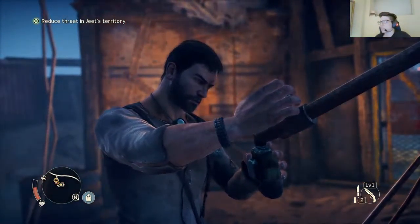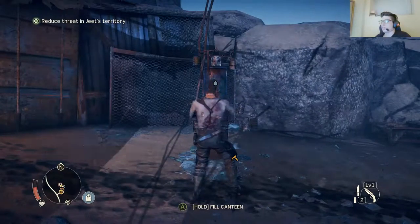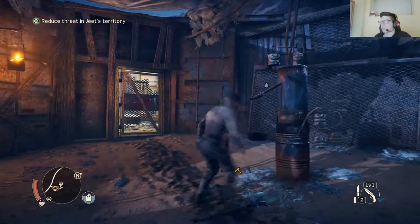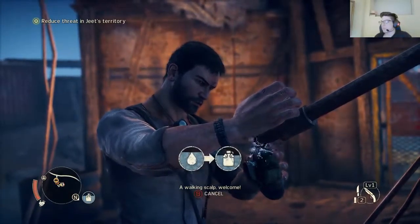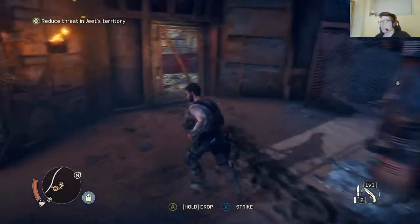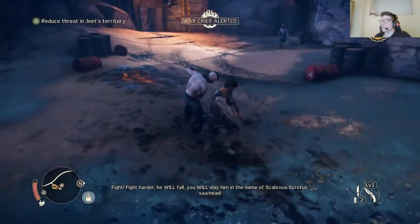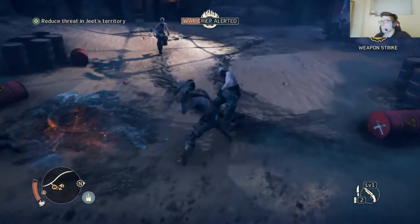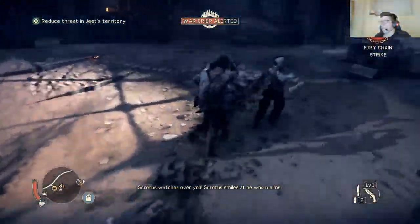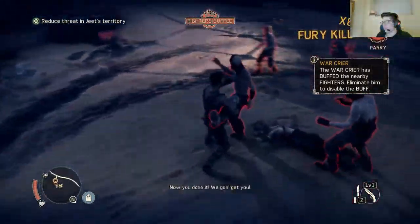Fill cantina. Come and get it. Let's use my water — take a sip — and fill that cantina back up. Come closer so I can kill you! Those guys sound really scary. Come here. Oh shit — War Cryer! He's buffing all the enemies.